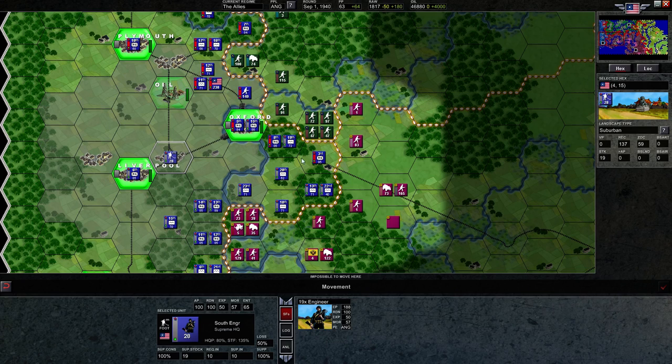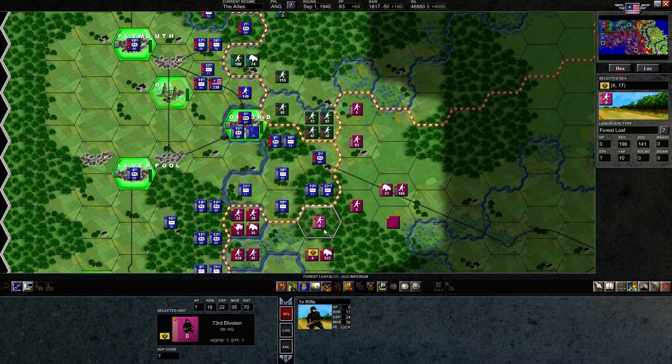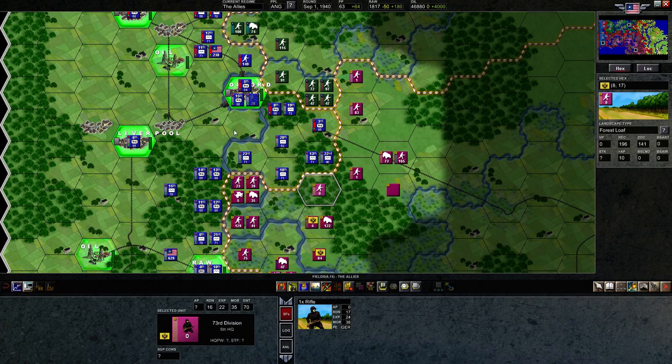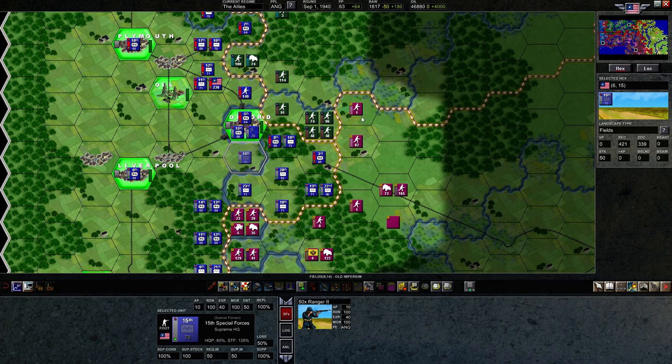I want to move these engineers forward — I want to build a road out of Oxford since we're starting to establish ourselves on the east side of this river. It's about time we start supplying our troops a little better. We were pushed back last turn — the 22nd was forced to retreat — but we should certainly counter-attack because they've only moved one rifleman in with a readiness of 17. They're just asking to be attacked. This guy should also move himself over into the new region.